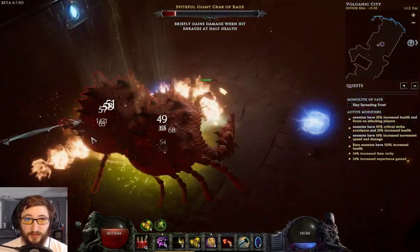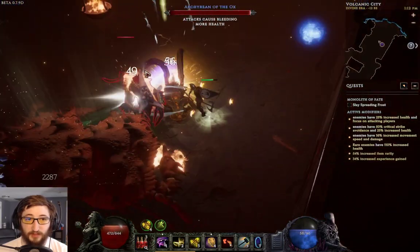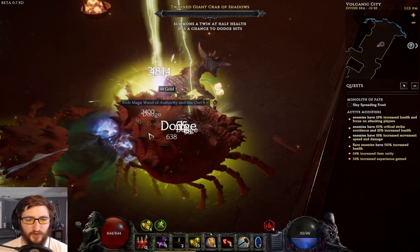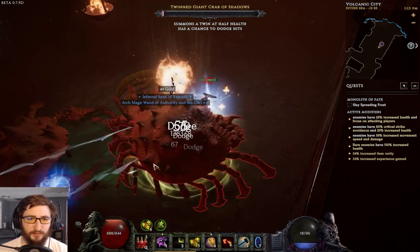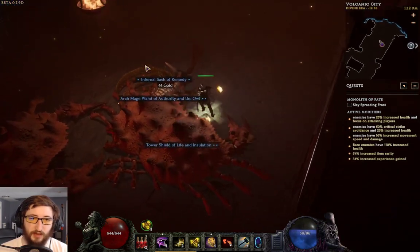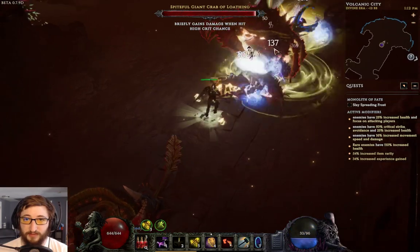Then hit — you see once you apply the Reversal rift they take a lot more damage. Currently I'm unoptimized; I don't have the bleed, which is meant to be the main damage. Those points are so deep and this is so point hungry that I don't have the bleed effectiveness yet.